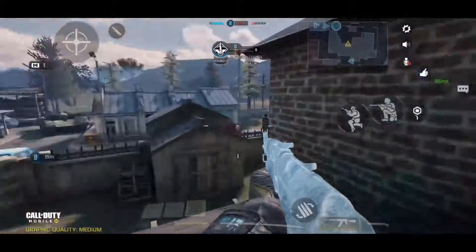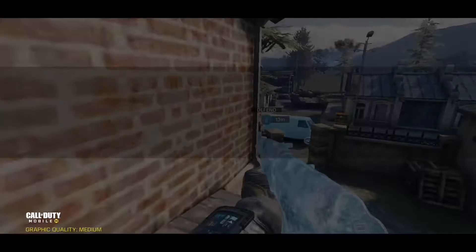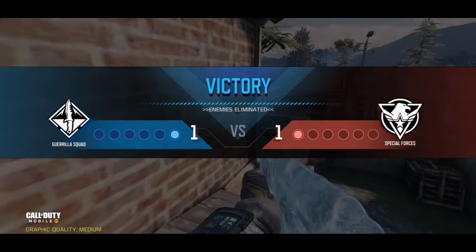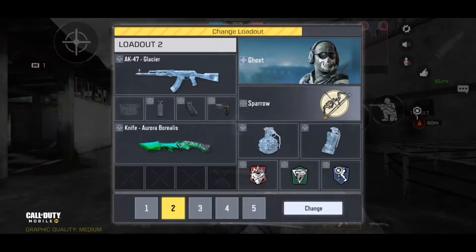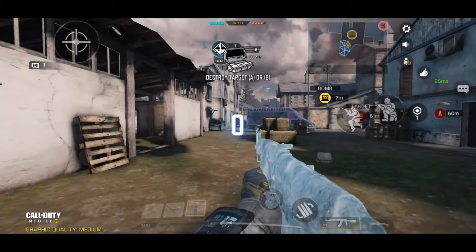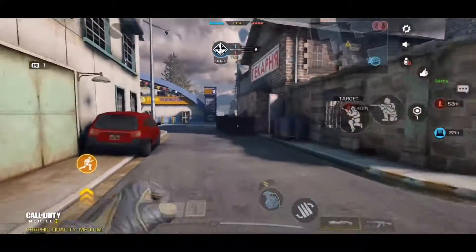They shouldn't see the tripmine unless they have the perk that allows you to see where tripmines are situated. With Domination and Hardpoint in particular, you can put tripmines at specific entry points of where the domination flag is or where the hardpoint flag is.